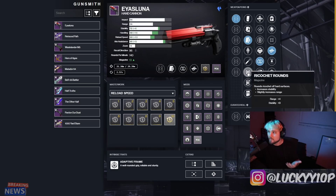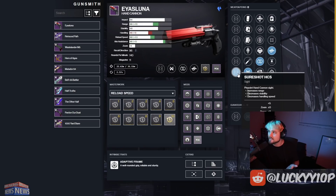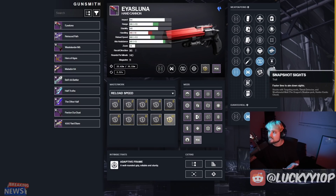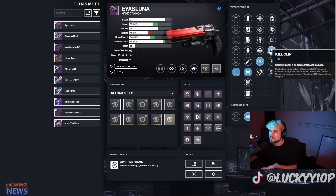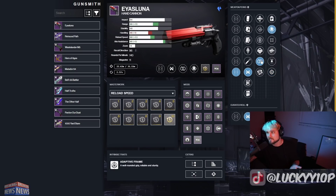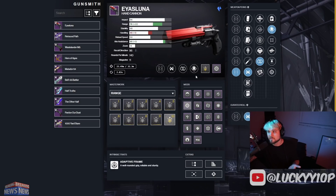Perpetual Motion is the big winner for the first slot in my opinion. For the magazine, go with Ricochet Rounds to maximize both range and stability — that gives this weapon a really nice feel. For sights, Sure Shot is the way to go for maximum range. So the full PvP god roll would be Sure Shot, Ricochet Rounds, Perpetual Motion, and Kill Clip — or Snapshot or Demo depending on your preference. Rangefinder/Kill Clip is also excellent. Go for a Range masterwork for PvP and use Icarus as your mod.